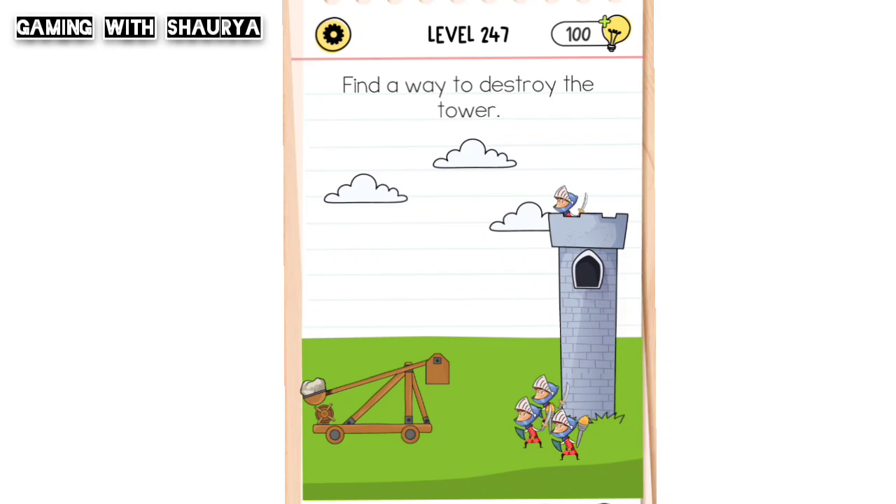We have to destroy this tower. If you simply tap on it, you can see it is not able to destroy the tower. So what to do? Just bring this one.